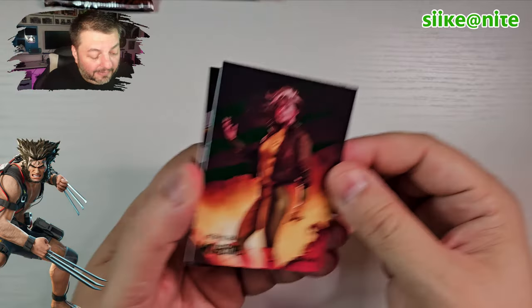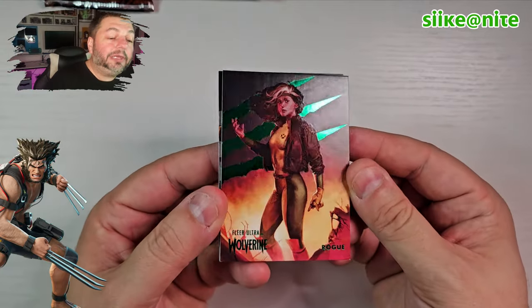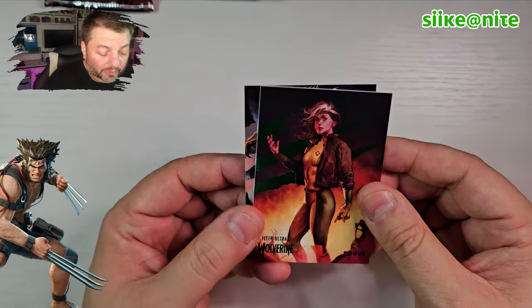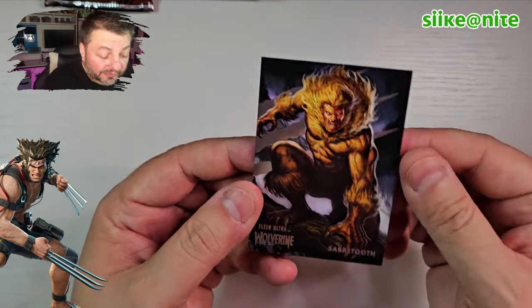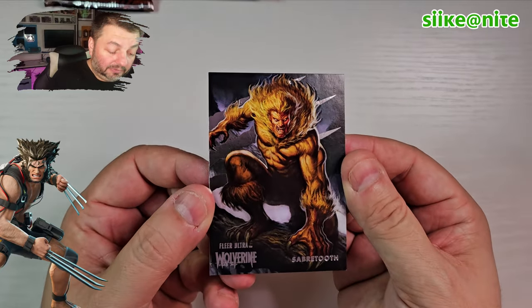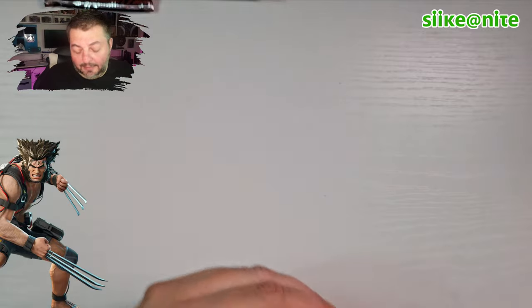And then lastly we have a green Rogue — another great character to get in green. Blink was awesome in green but to get Rogue in green or yellow would have been awesome too. And another Sabretooth — this is another different one I think. Look how awesome he looks man. Dude, okay I'm so happy. Two packs left!